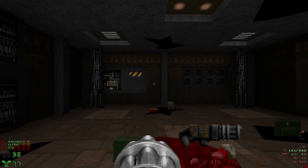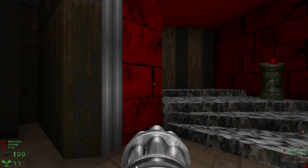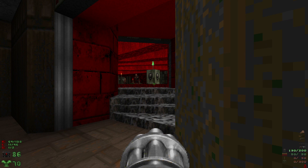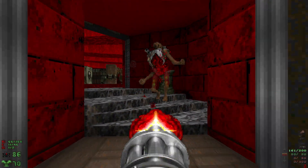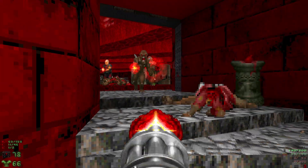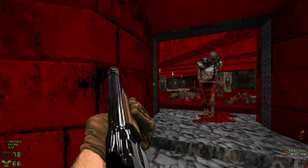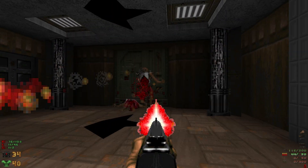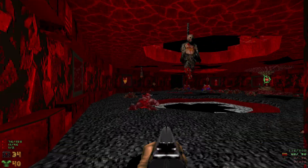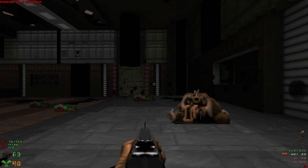We'll head through here, heal up and arm up. We're going to go through this door - we want to make sure we try to keep this door open so we have a spot we can escape to, because there's a bunch of enemies in this big room. We take a big hit there - be careful. We're actually going to head back and grab that medkit, and whatever other health we can grab here. Let's grab this medkit and the one from back over there.